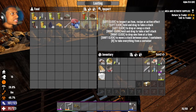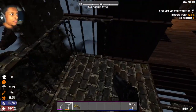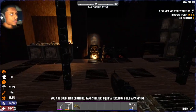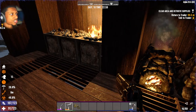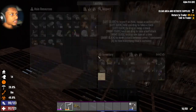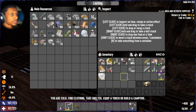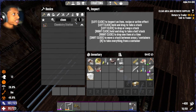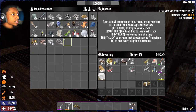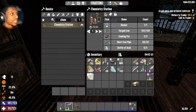We have to eat something, I have like no food at all — no canned goods or nothing. Anyways, let's go ahead and make this chemistry station. We'll take the beaker, and yes — the cooking pot is in there. What else do we need? We need the other 50 forged iron. Chemistry station — we're missing 30 short pipes and 5 bottles of acid. We'll get the pipes from here and the acid is right here.